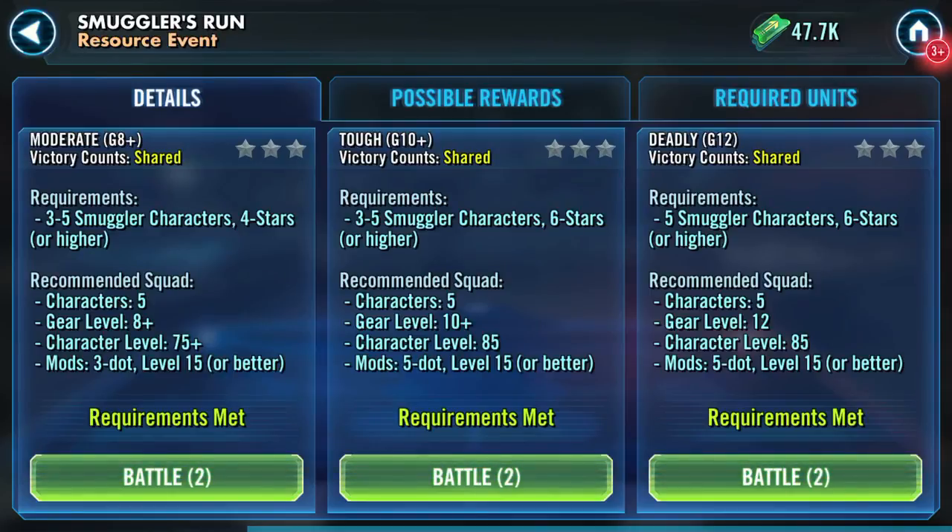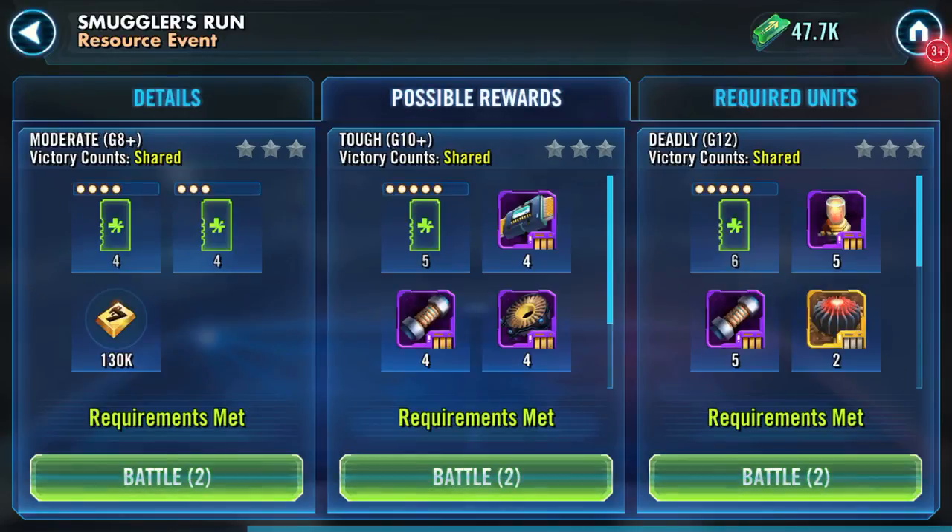It requires five smuggler characters, six stars or higher. Recommended squad characters need five at gear level 12. I'm going to have a go at deadly and check out the possible rewards.